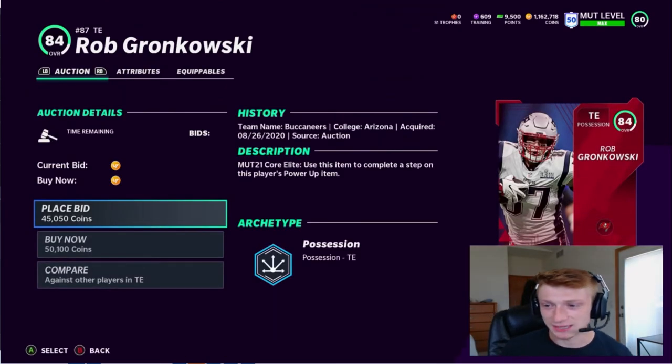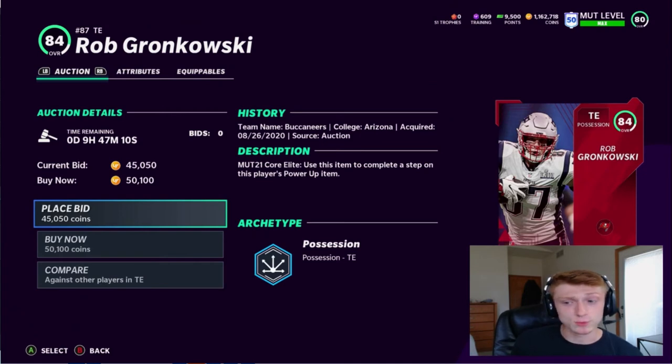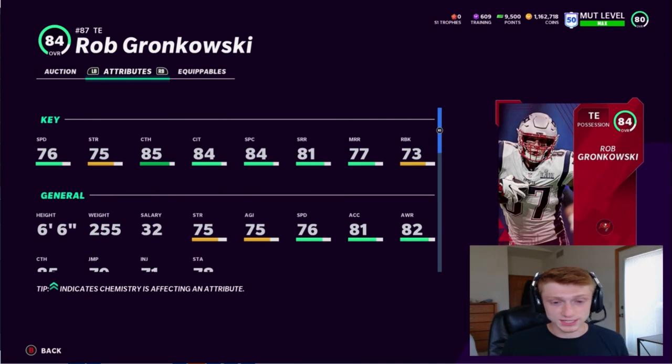As I mentioned earlier, Gronkowski is honestly probably your best option here at 84 overall. He wasn't playing last year but now that he is, he's going to be getting consistent upgrades throughout the season. This guy is a really good investment card and an instant upgrade to your team. I've got him on my squad and he catches everything — he's rock solid. His catching stats are really good, route running is not bad, and he's six foot six, 250 pounds — an absolute beast.